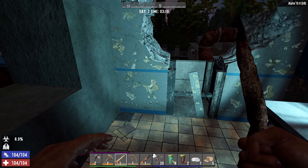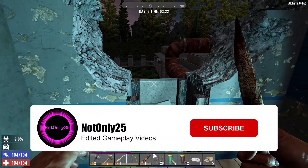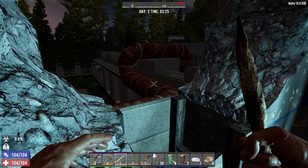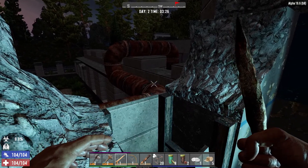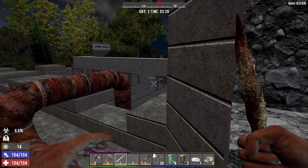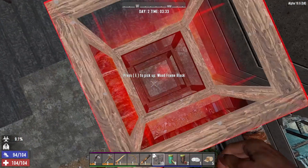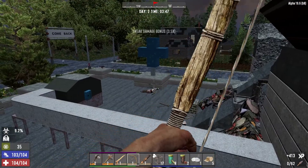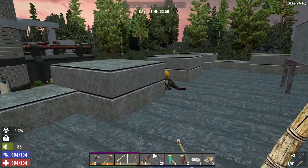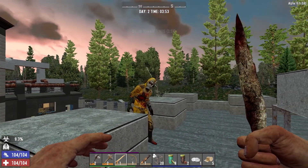Hello and welcome back to 7 Days to Die. I'm Nonly25 and this is hospital day 1, starts with nothing. We are now on day 2. I think we can push through and finish this today if this 9% infection doesn't get the better of us. We're at this section here, it's about to become 4am. The premise of what we're doing is that we start day 1 with no skill points, no starter quest - pretty much nothing - and we try and clear a tier 5 POI to see how long it takes us. We're not speedrunning, just kind of seeing what it's like.